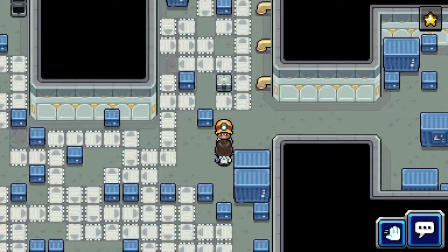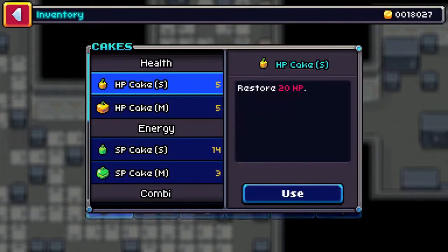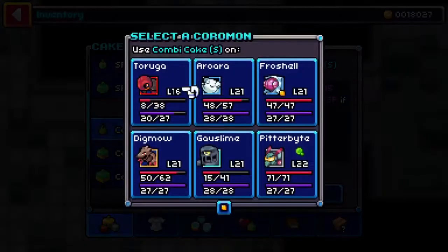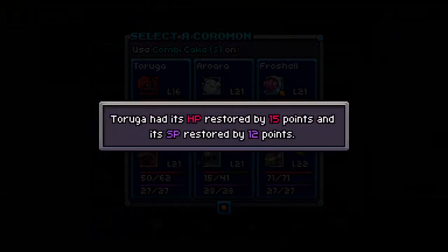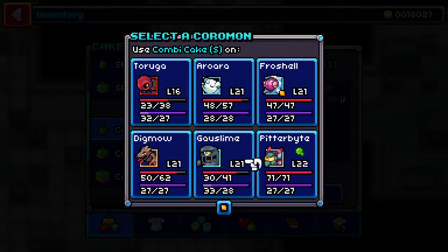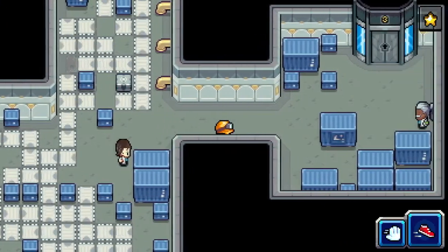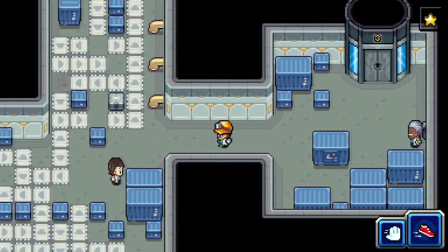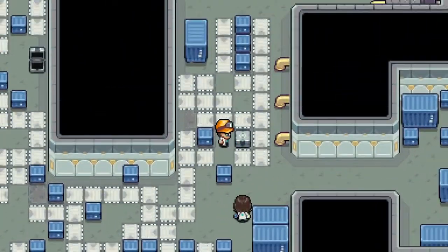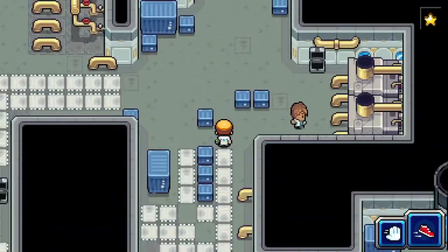We're gonna have to do probably a little bit of healing here. Let's throw in a couple of these small Combi Cakes on him and him, and go from there. I'm not sure how that's gonna work out for us. That is probably our way out — but I want to get that treasure chest. Yes! Nice — got some more Combi Cakes.